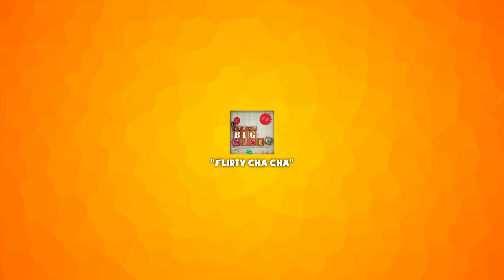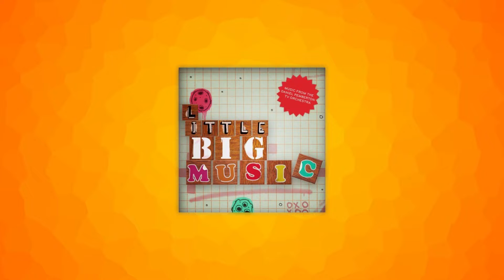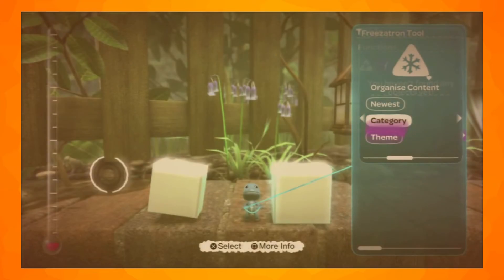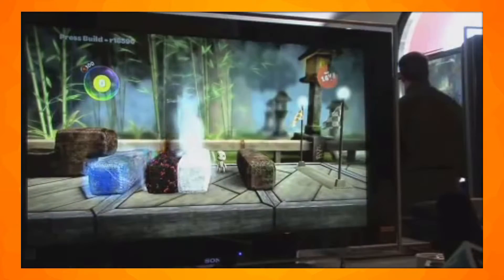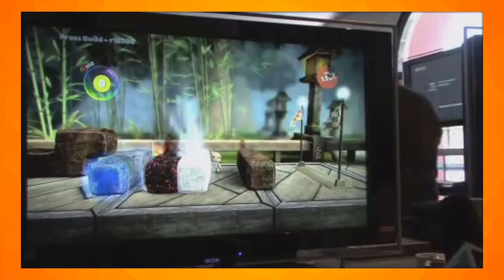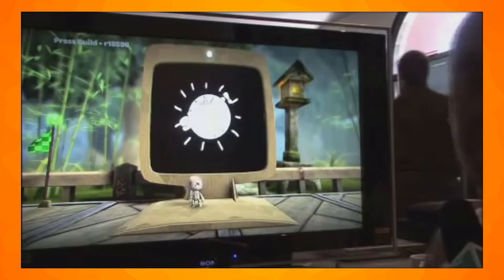In fact, the song playing right now, Flirty Cha Cha, was unused in LittleBigPlanet. Other unused songs include a song called Horny Old Man. The Info Moon was originally called the Info Fridge, as seen in some early screenshots. A tool called the Freezatron, often known as the Ice Hazard, was cut from LittleBigPlanet and can be obtained in a pop-it through hacking, but will not work. It was cut as it caused issues in online gameplay.